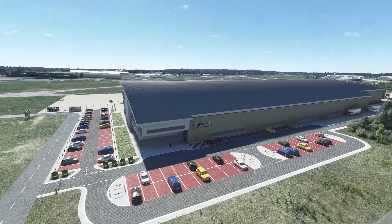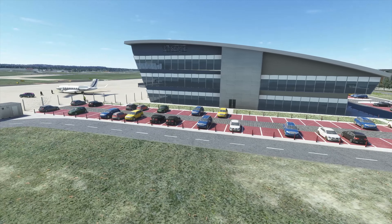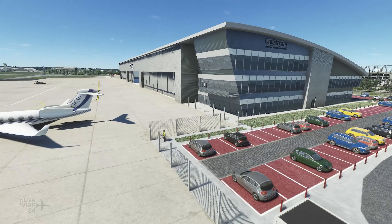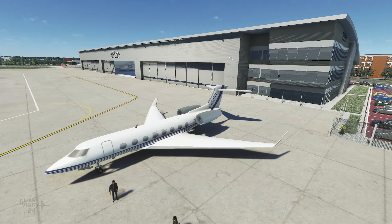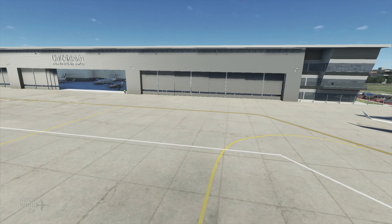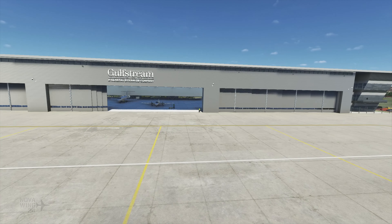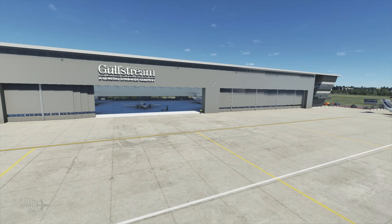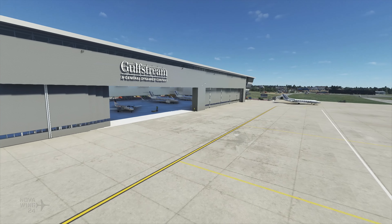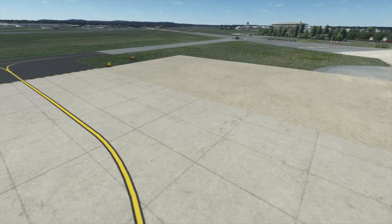One of the other major tenants here at Farnborough is Gulfstream Aviation, famously known for their luxurious private jets. They maintain a maintenance and sales facility here, which I believe is the home of their UK and European operations. Their entire hangar and FBO has been fully modelled, and also includes a start location inside the hangar, so if you want to take one of your business jets and start from inside the hangar you are absolutely able to do that, with a number of other Gulfstreams being actively serviced around you.